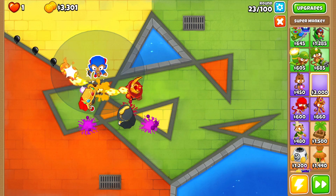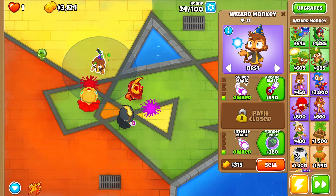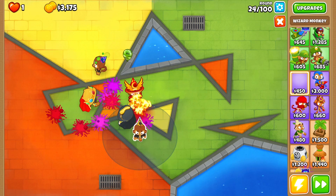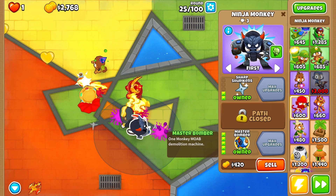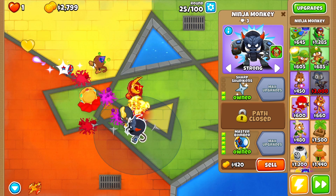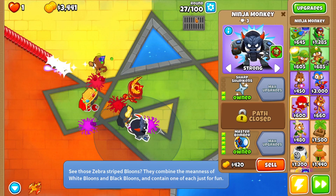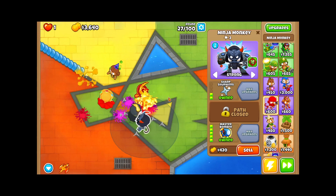We can place down another tower and I'm gonna go for the super monkey — and this is literally the most useless one. We don't have camo detection at all. I'm going to have to use my one emergency randomization. It does have camo detection, which is very lucky — a master bomber! We can set this to strong and also target camo balloons.